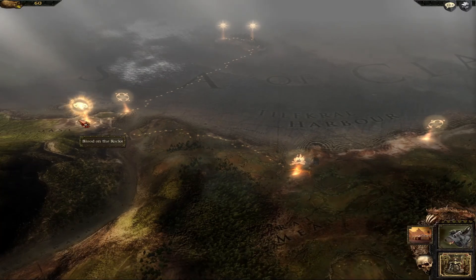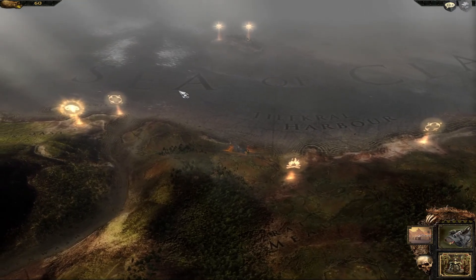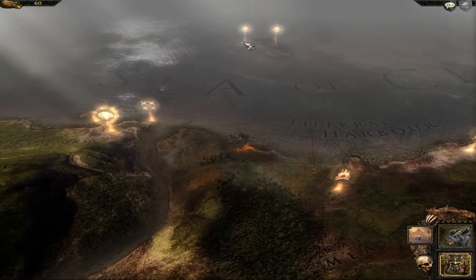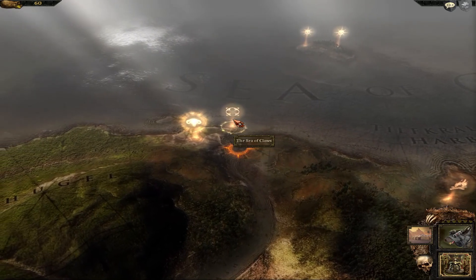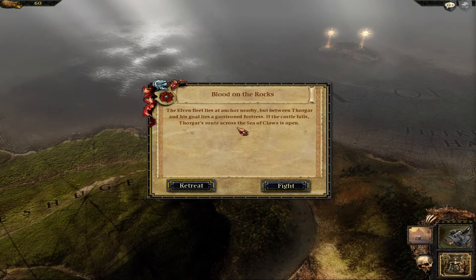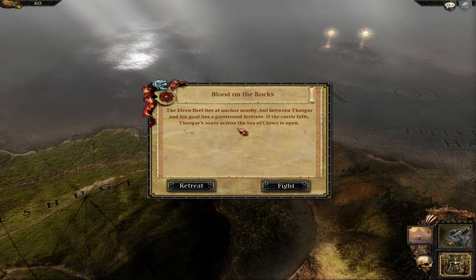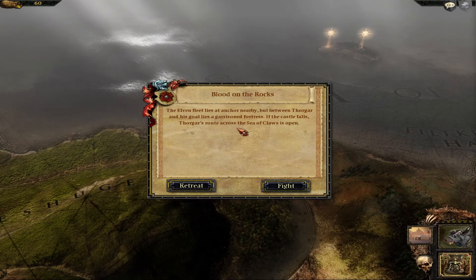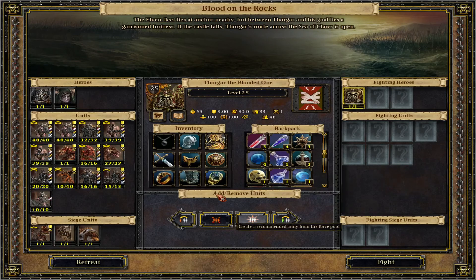Alrighty, so let's go to Blood on the Rocks. Got a civil gang, it seems. Maybe we'll use more Skaven tunnels. The Elven fleet lies at anchor nearby, but between Fulgar and his goal lies a Garen's fortress. If the castle falls, Torgar's route across the Sea of Claws opens. Right, so we got a siege battle coming up.